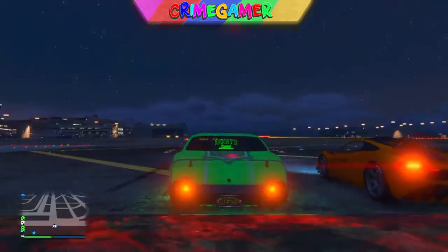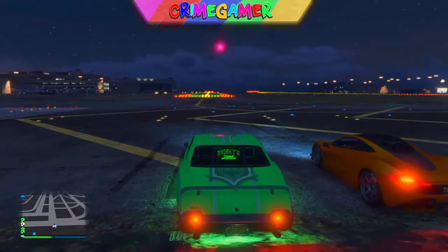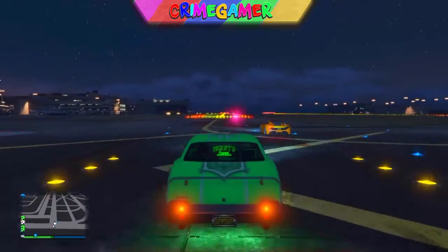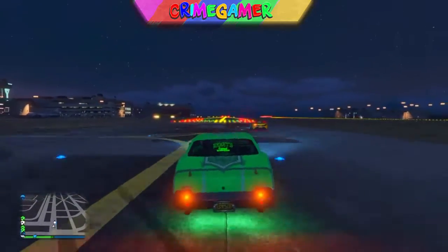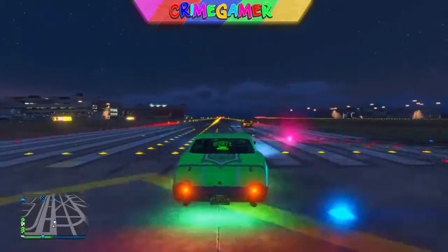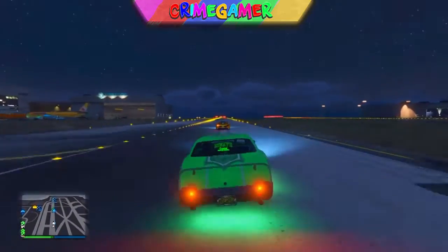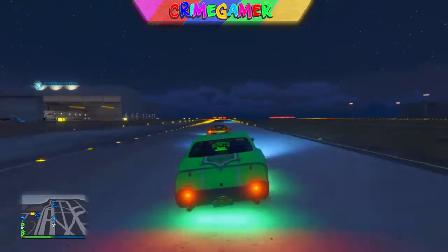So the first thing you need to do guys is you will need to have a lowrider. Make sure you have the maxed out hydraulics and come to the airport or any location where you want to do this glitch. You don't need to pop anything or destroy your car for this. You just want to hold X and move your hydraulics left and right.